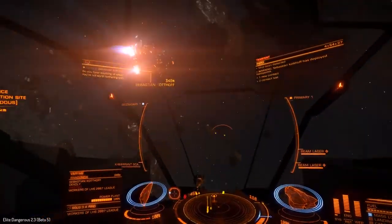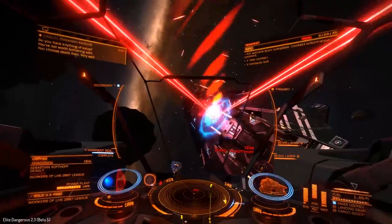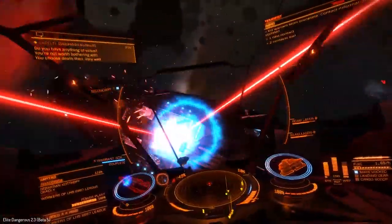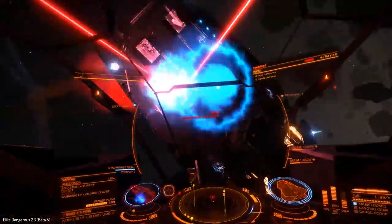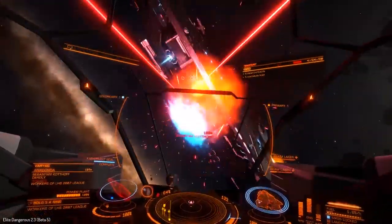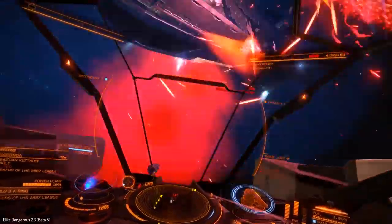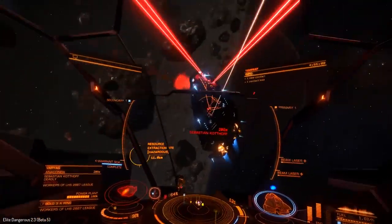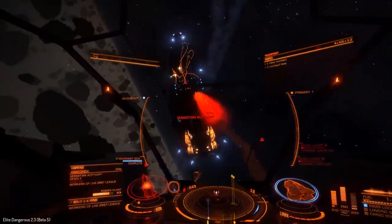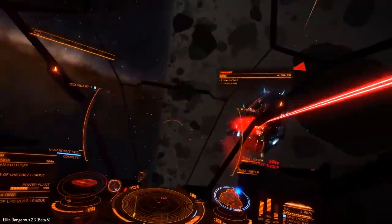Here we are — I'm going to scan him incredibly fast. Boom, scan complete, and we'll let him have it. Again, two large efficient grade 5 beam lasers with no pips into engines. I'm really having no trouble keeping out of the firing radius of his weapons. I've almost got his shields down — very close. His shields are down. If we can hit him in the power plant, that would be good. I just drained the capacitor — but that is how long it took firing these lasers continuously. We are hitting him in the power plant; it's down to 64%. We've only lost one ring of shields so far.